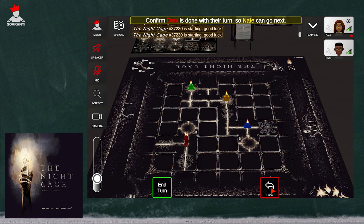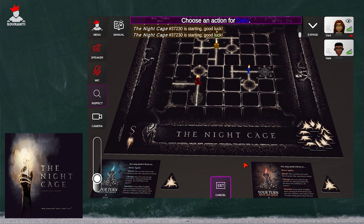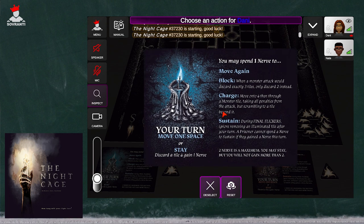On your turn, you're going to continue that same process: move one space along a passage onto a connected tile. Only one player can be on each tile except gates — if you're ever on a gate, you can be there with other players. You only illuminate the passages orthogonally next to you. You draw tiles, place them, and then any that are not illuminated get removed. That's how a turn typically goes.